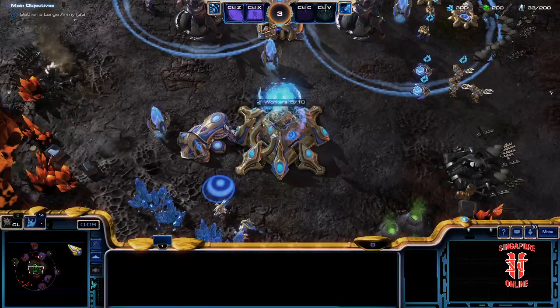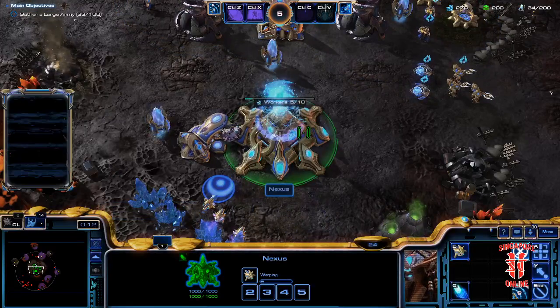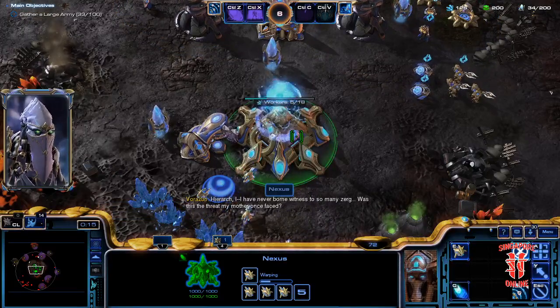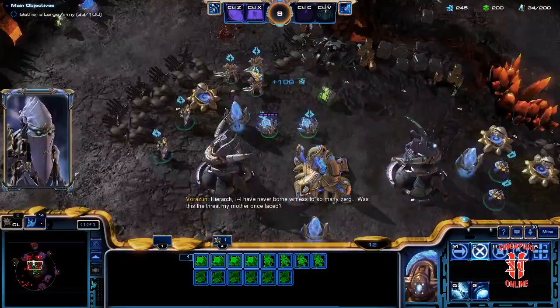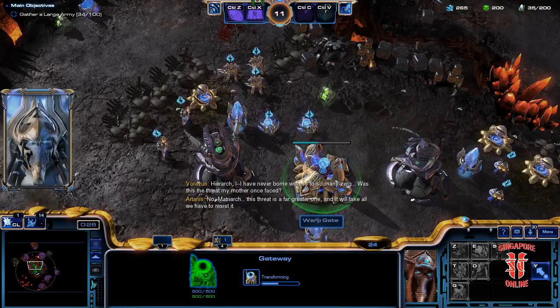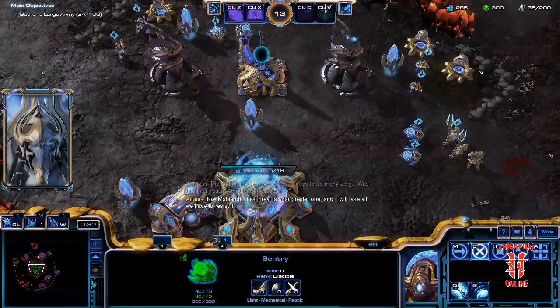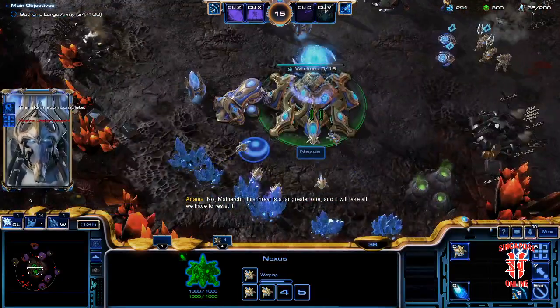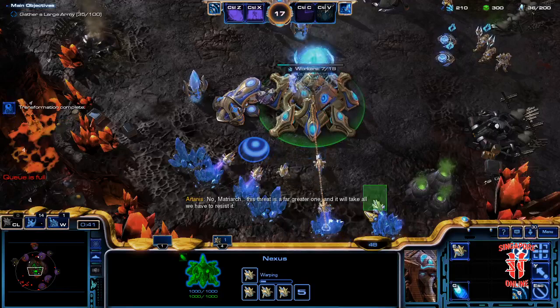Hello and welcome back to my series Exploring the Arcade. This is the Wings of Liberty Protoss. Those are lines from Legacy of the Void where the Zerg invade Shakuras, I think.